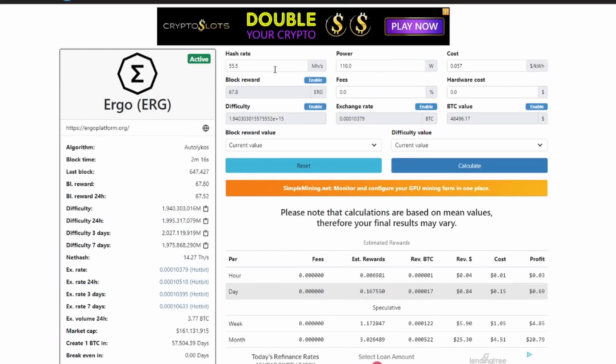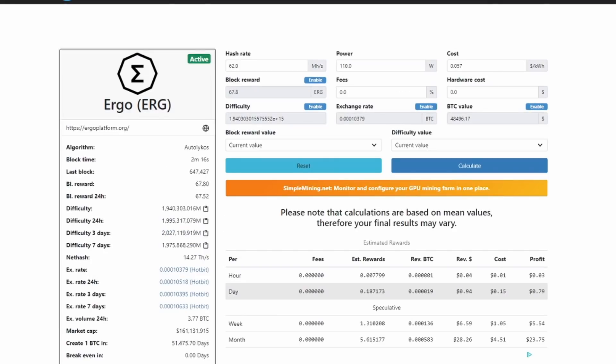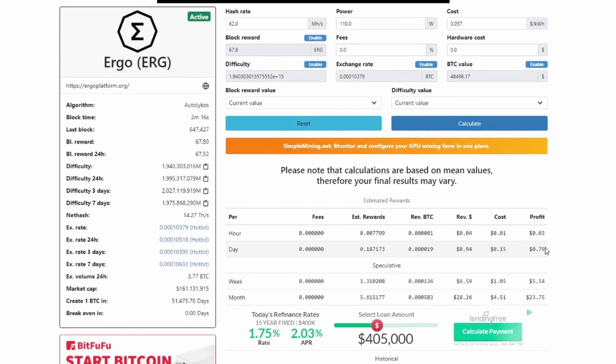Right now profitability is low, but my focus for the 570 4GB is Ergo. I know we can get Ergo somewhere around 60 to 62 megahash. That only puts us at about 79 cents a day and $23.75 a month. But I'm looking ahead — if I can nab up some four gig cards and get a decent bag of Ergo, I think we can do pretty well. So the plan is to mine Ergo with this XFX RX 570 4GB card.